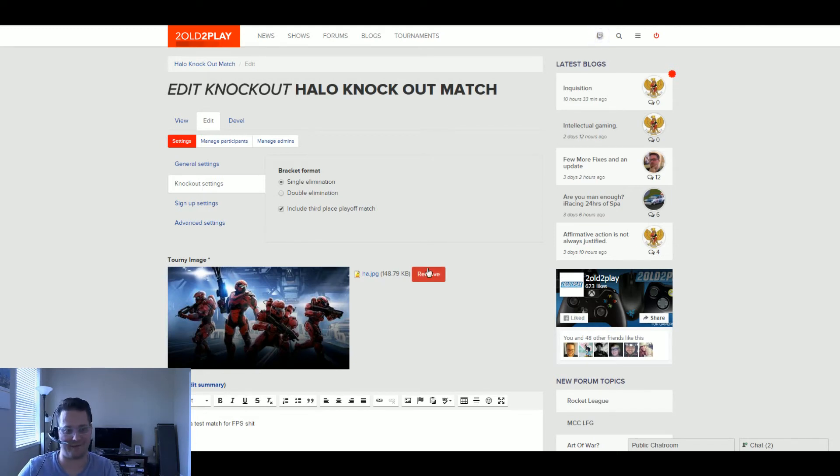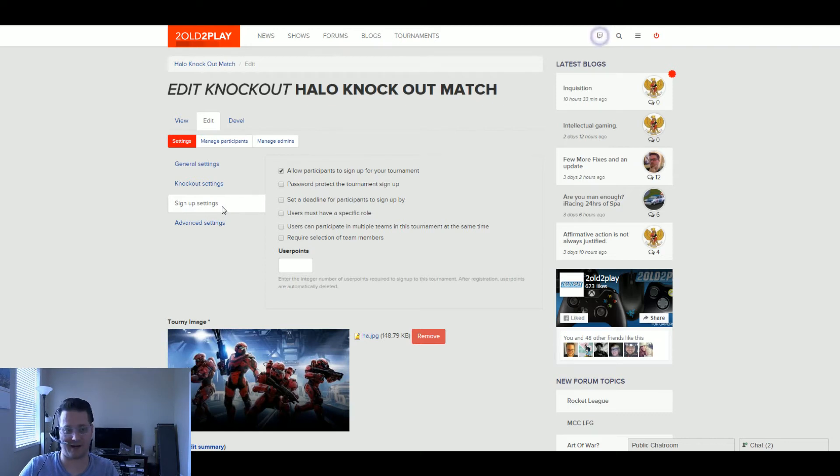You can add your own tournament image. For signup settings, you can allow participants to sign up publicly, or have a private tournament where you add all the teams yourself — good for clans doing things on their own or practice matches. There's also a password-protected option: if you want to join you need the password, so you can email specific people passwords and they can sign up. This is good for public tournaments where you want only a certain group able to join.